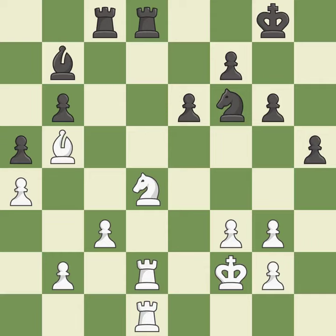The rooks are coordinated and powerfully doubled on the file. This threatens to reveal an attack on a rook. As a result, the adversary may kick a rook — missing this chance to kick a rook is incorrect.